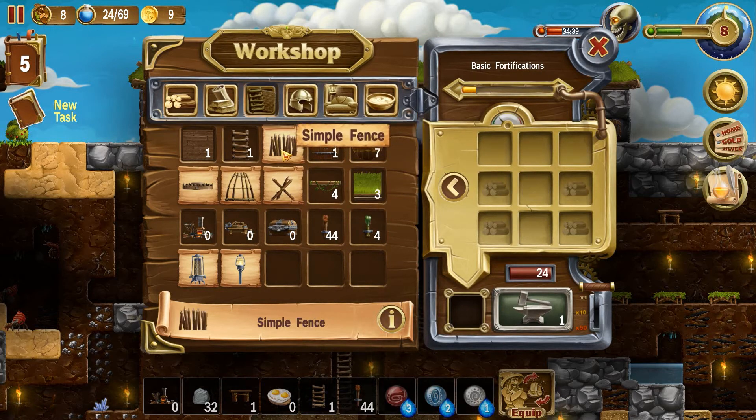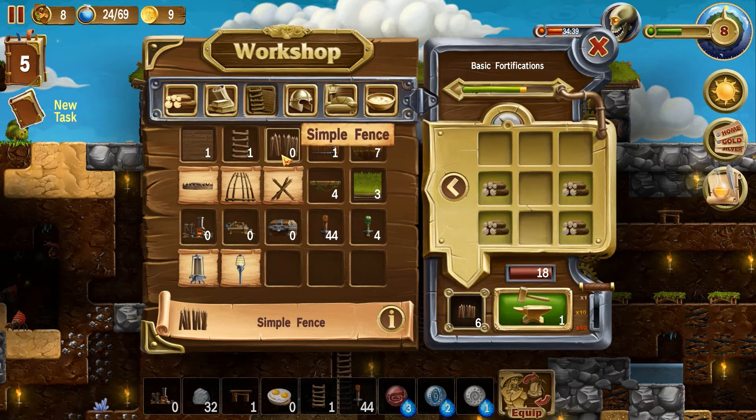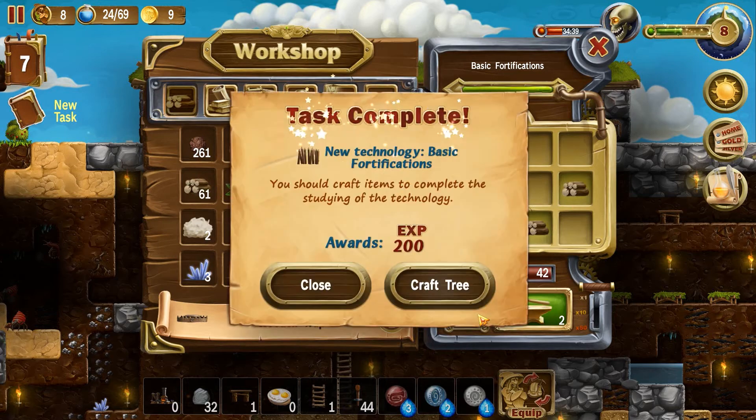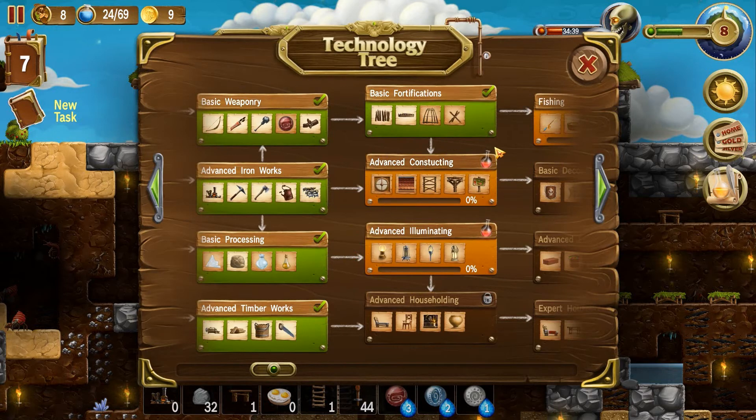I want some of everything, I think. My dwarves should be getting a lot of wood. Wood fence, simple fence — let's build six of those. Wooden traps — let's also make six of those. Oh wow, we already finished this — it goes super fast now, the crafting tree.